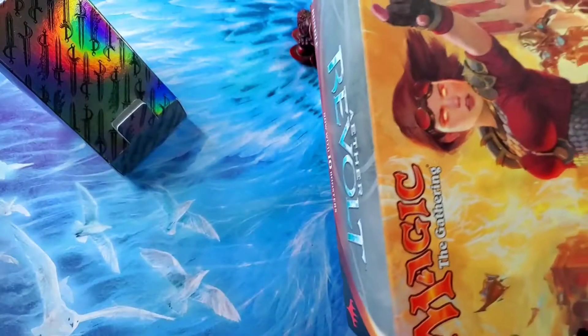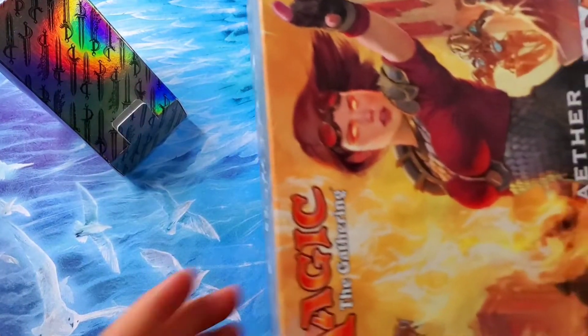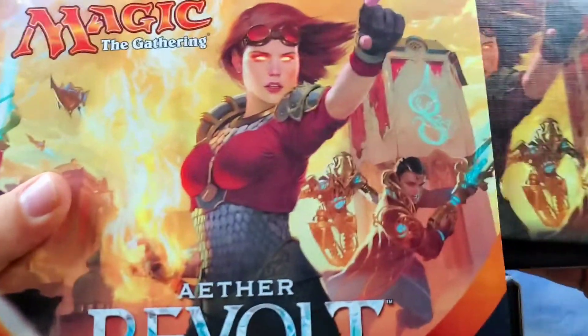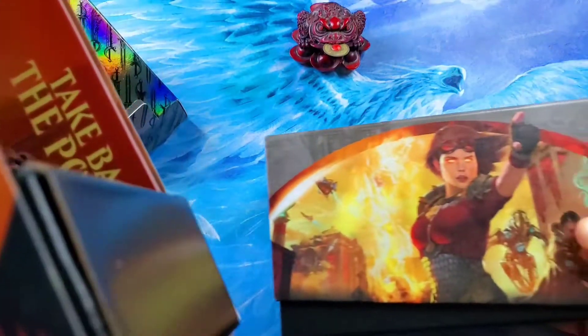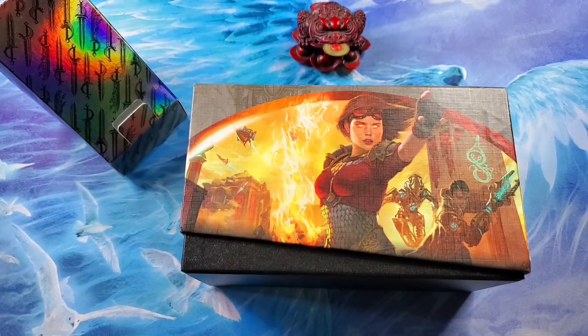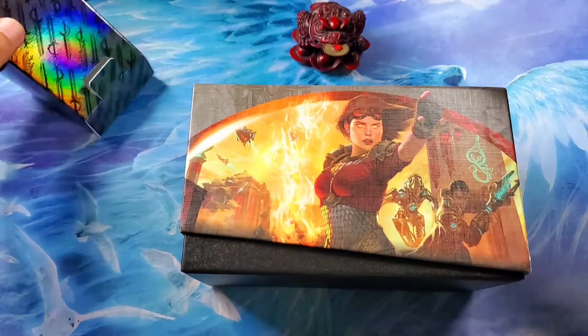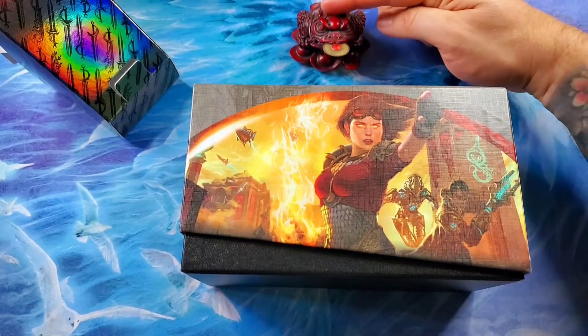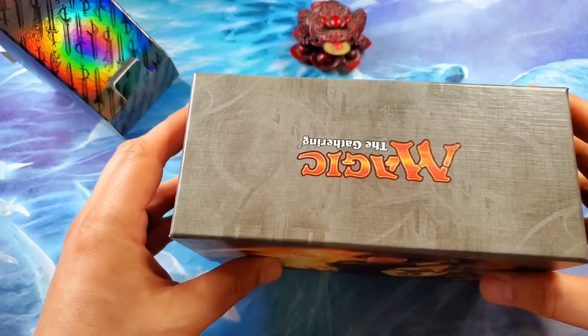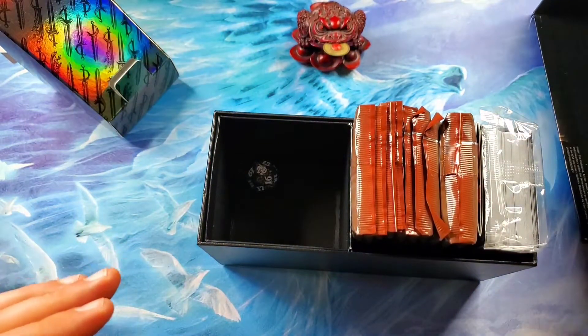You see I'm not bamboozling you and tricking the camera by pulling out a box that I know has inventions in it. Here we go — fat pack Aether Revolt. We've got the Money Toad. We did a little Palo Santo Blessing.